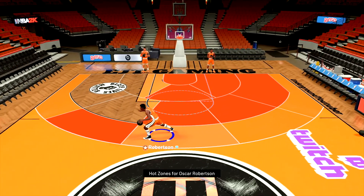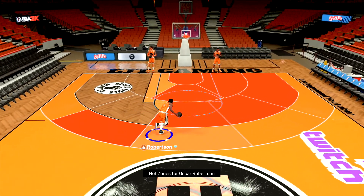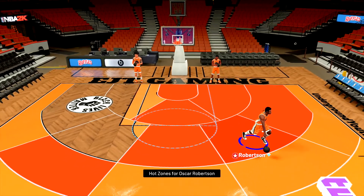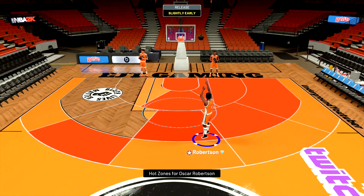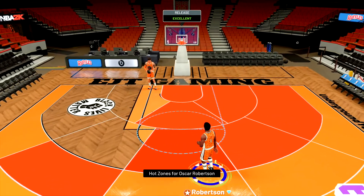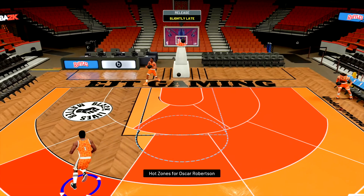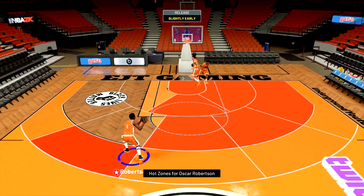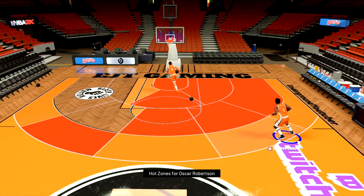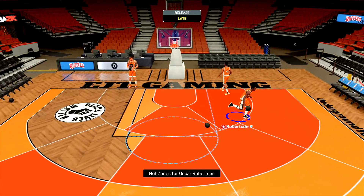Alright fellas, let's take a look at this Diamond Oscar Robinson. He feels pretty smooth, especially with his ball handle. He hit that Euro left-hand layup — they did some good animations. Let's take a look at his jump shot. Jumping not too bad. Greening them from outside, so they gave him an 83 three-pointer. I like his jump shot. It's quick. Definitely not a baited release. They could have gave this man at least Range Extender without the Clamps, that would have been even bigger. But he's just laying the ball up — they gave him a driving dunk of 50.